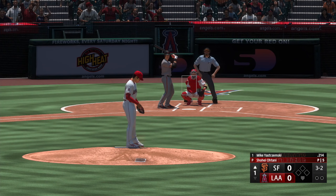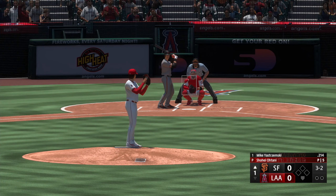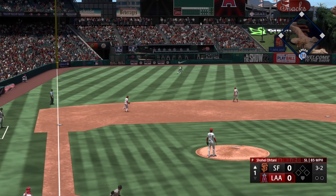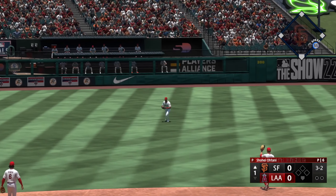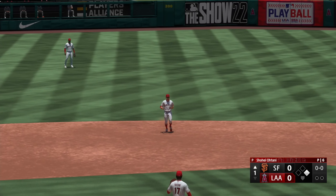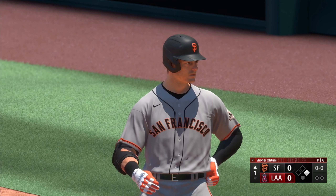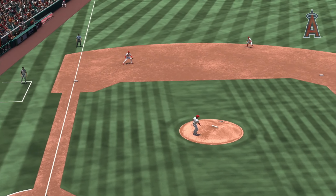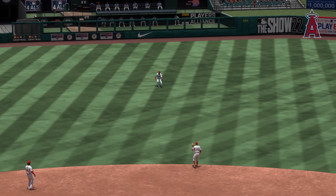Just about set now, and now the center fielder, Mike Yastrzemski. Sharp grounder — that's through for a base hit. Everyone's trying to elevate the ball in today's game, but if you can hit a ball that hard on the ground, it's going to find some holes.